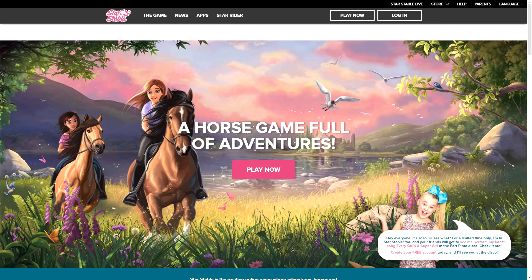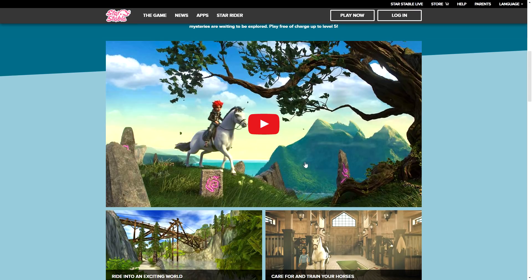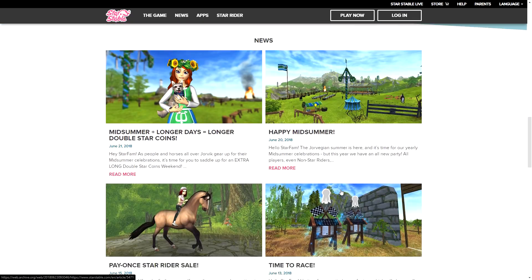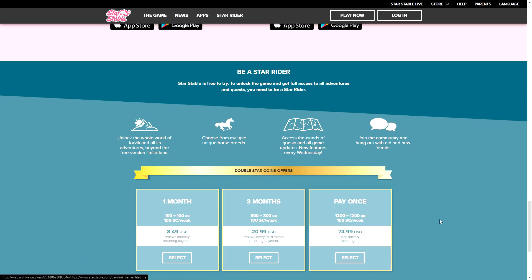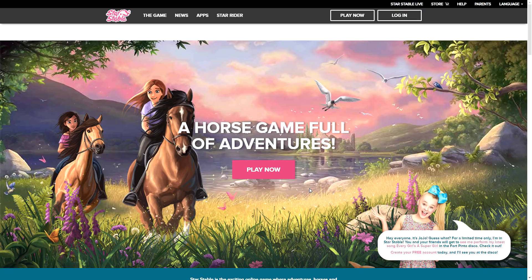Moving on to the website from 2018 — you may think this is what the website looks like today, but it's actually a little different. Here we have the 'Play Now' button, a big picture, and — who remembers JoJo Siwa? Down here we have the game trailer, four tabs explaining what you can do, a news section, their apps section with Star Stable Horses and Star Stable Friends, and the starter offers in USD.